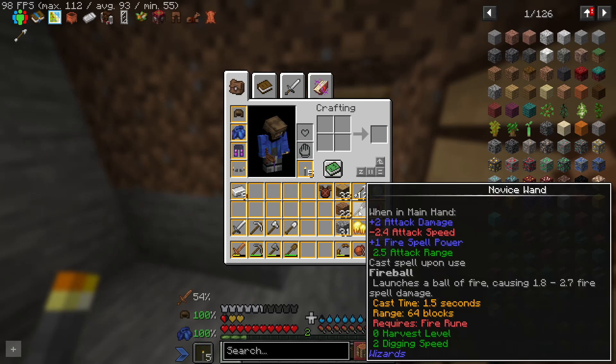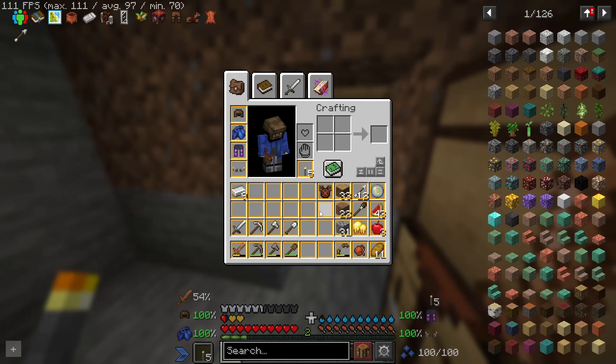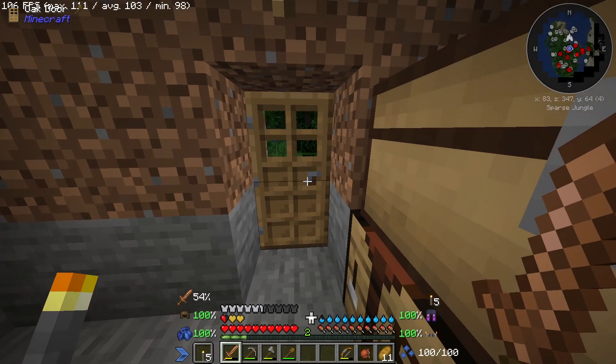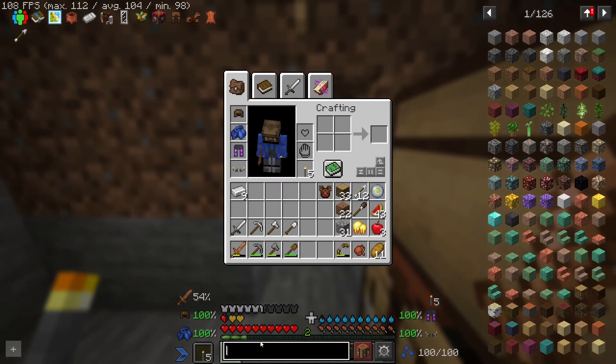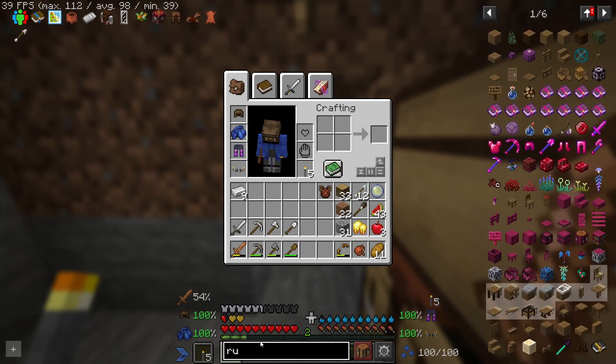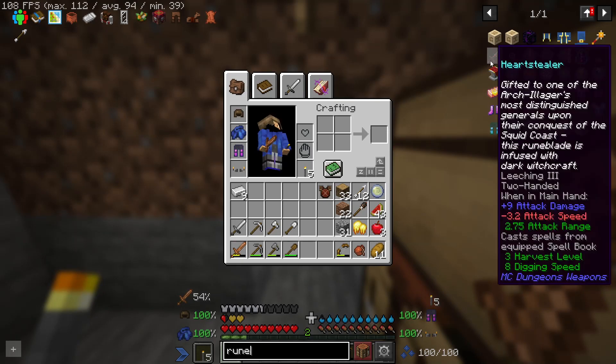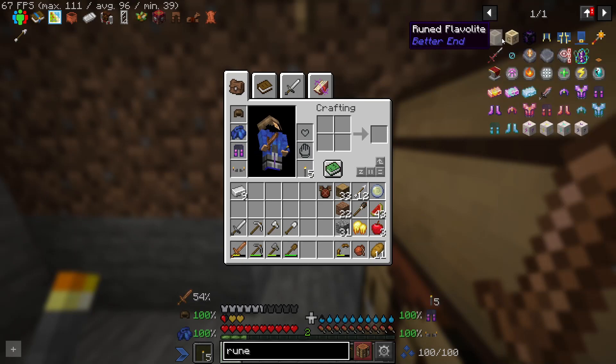This says fireball casting, but when I tried using it, it needs the actual item itself. So yeah, basically what I'm trying to say is the map I was originally going to release isn't going to release. I'm going to build a whole new map that's going to be better.